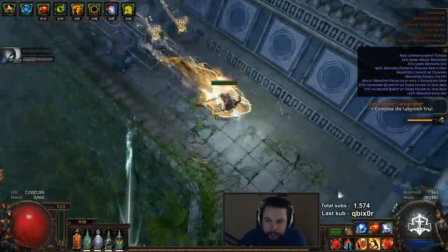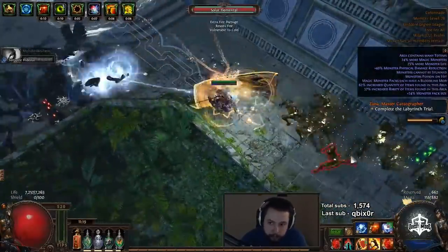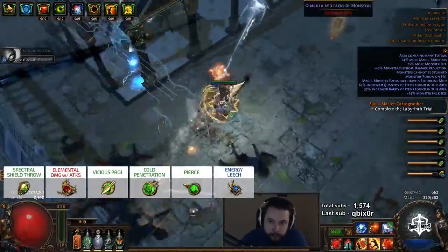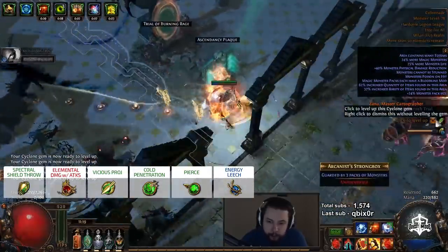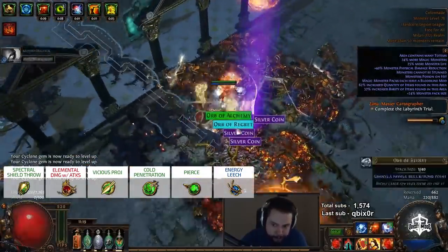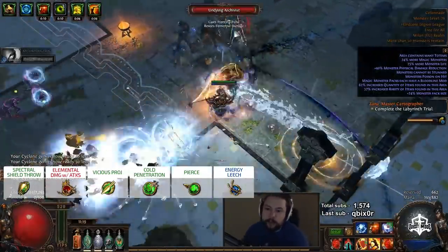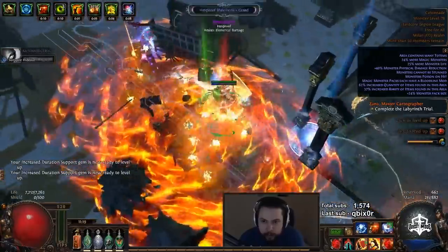The gem setup is drastically different from the impale character. It is Spectral Shield Throw, Cold Penetration, Vicious Projectiles, Energy Leech Support, Elemental Damage with Attack Skills, and Pierce. Pierce gets switched out for Hypothermia on single target. The footage you're seeing has my gems somewhat leveled but not fully — a lot of them are level 16 to 18, as I was moving around quite a bit.